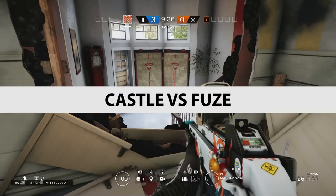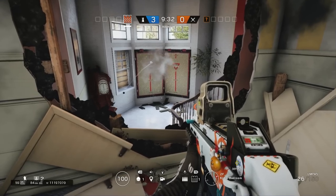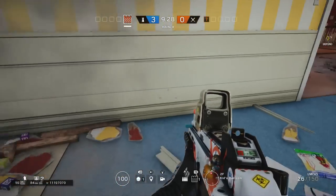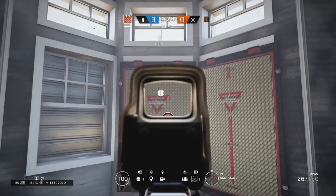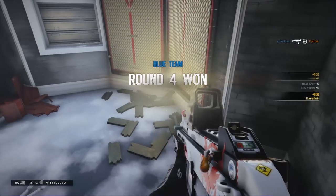One of the biggest weaknesses for Castle barricades is that they can be fused. This will actually make a physical hole that you can shoot through in the Castle barricade. It is recommended not to put these on objective windows because you're just making it very safe for Fuse to fuse you.